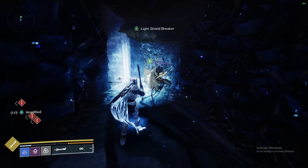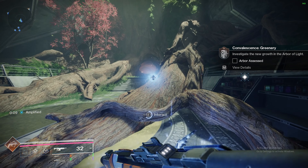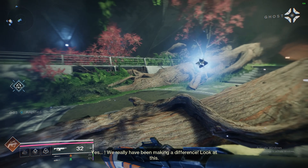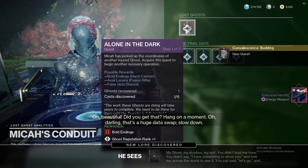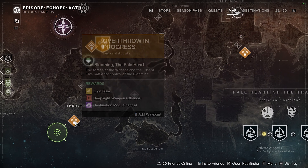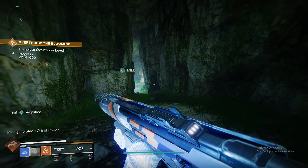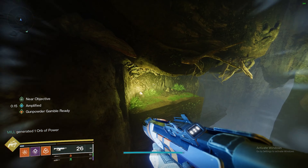The first encryption code is here, and you'll need 6 of these. Then just go back, speak to the ghost, and speak to Micah. Micah will give you another quest. You can also get the Microcosm quest, but Alone in the Dark is the first and main one. Then all you want to do is go to it on the map, go to The Blooming lost sector, and complete it.